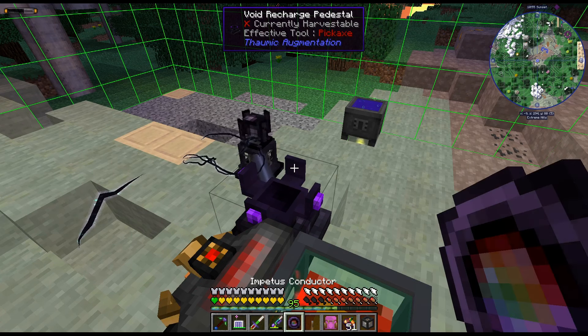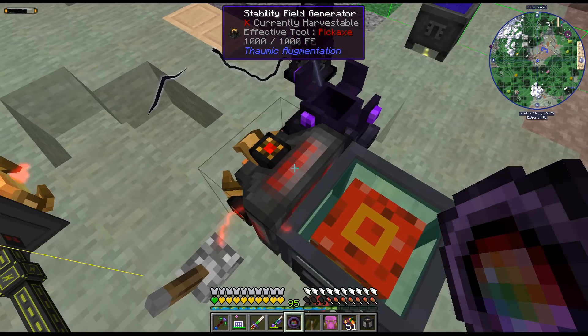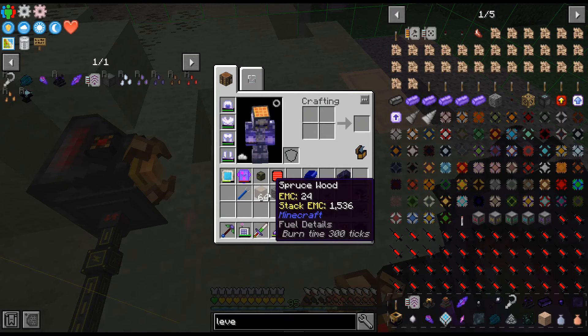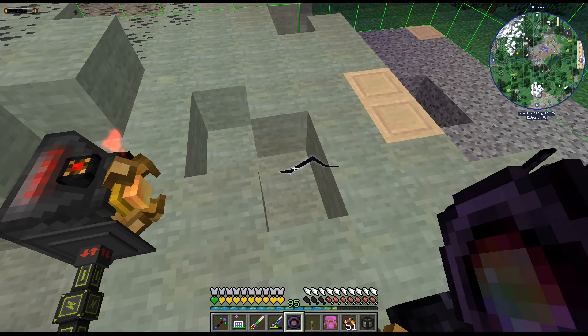I don't know — these don't do anything I thought they would. Is it supposed to be underneath it or on top of it? What does it do? Can I dump stuff into it to recharge it? I don't remember. Take my stuff — grow!